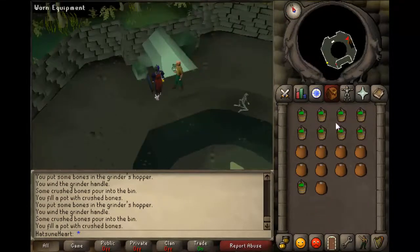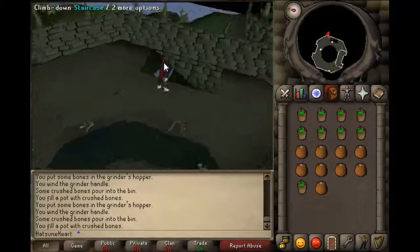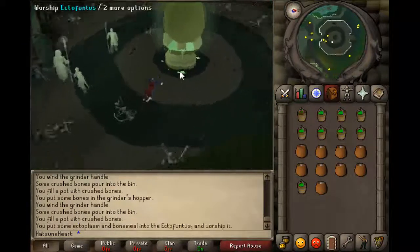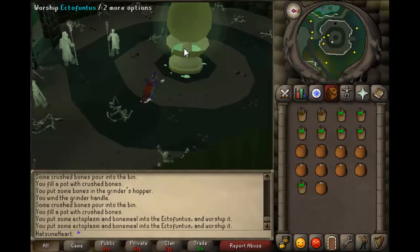Once you're done, you just want to head back downstairs and head back down the stairs. Once you're down the stairs, you want to worship the ectofungus. You just want to worship until they're all gone.